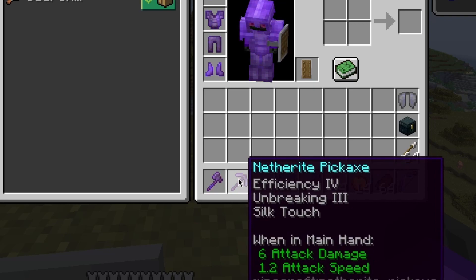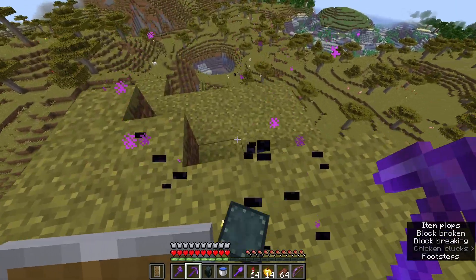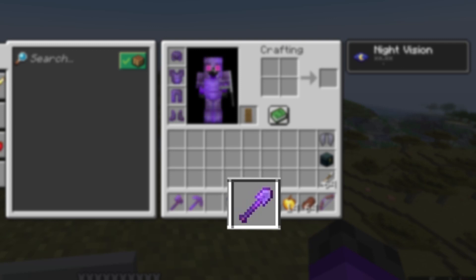If you prefer silk touch or fortune, that's up to you. I personally like silk touch because you can mine an ender chest without breaking it, and it's also nice if you're building with glass. Having a shovel on hand is also very useful.